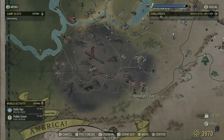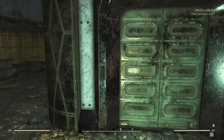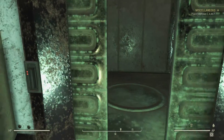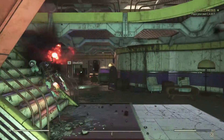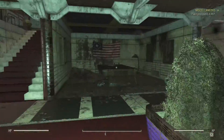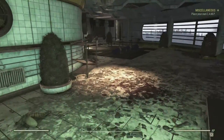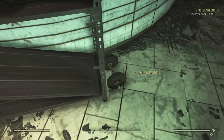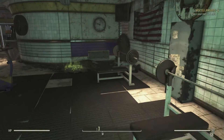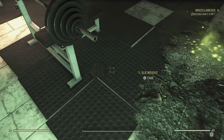Our third location is going to be the Hornwright Estate. Here you're going to have a little gym. This does require a quest to get the ID badge in order to get into the elevator. But once you have that, swipe it through and go straight to the top floor. Walk out of the elevator, take a left up the stairs — there are robots in here but don't worry about them — take a right and follow it all the way around. There'll be a little gym with dumbbells and weight plates to scrap down. You will need a key card; I believe the estate next to this one has it.